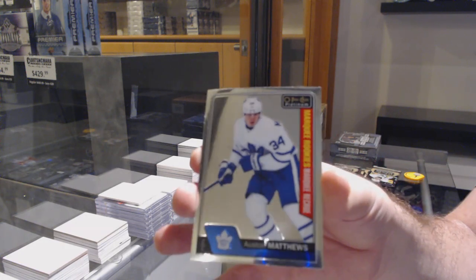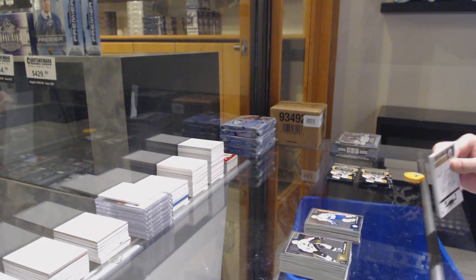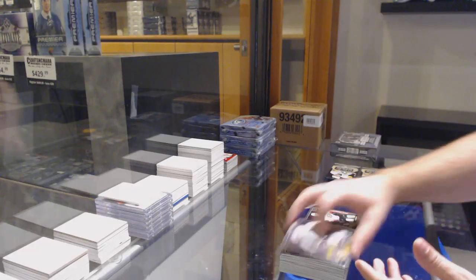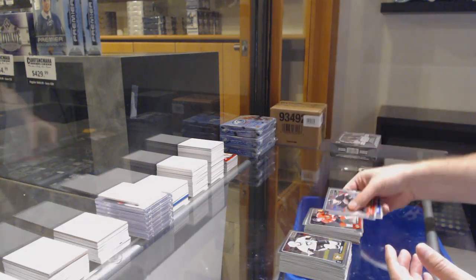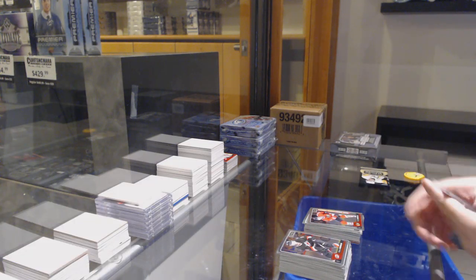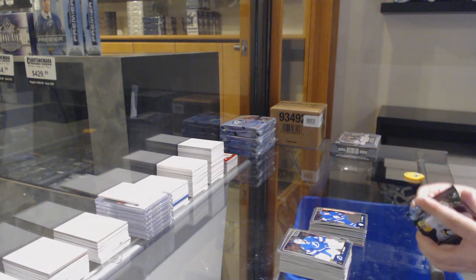Austin Matthews for the Maple Leafs. We've got a retro Tavares for the Islanders. Sorensen for the Anaheim Ducks. Marky rookie. Rainbow of Corey Perry for the Ducks. Schmaltz for the Hawks. Marky rookie. Logo Crest of Lemieux for the Penguins. Mitch Marner for the Maple Leafs. Marky rookie.